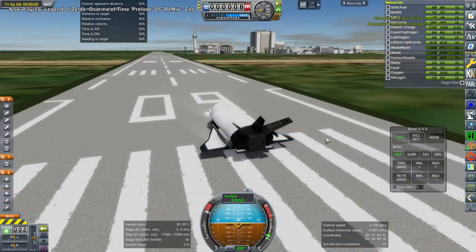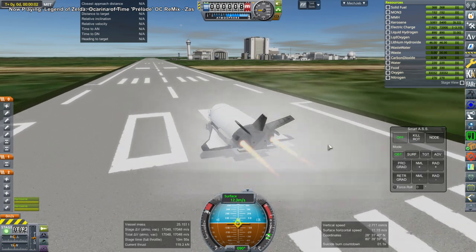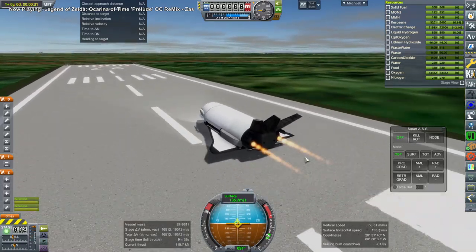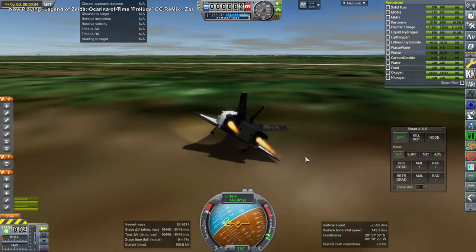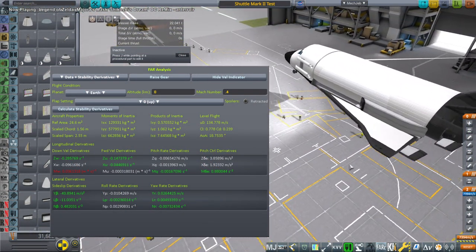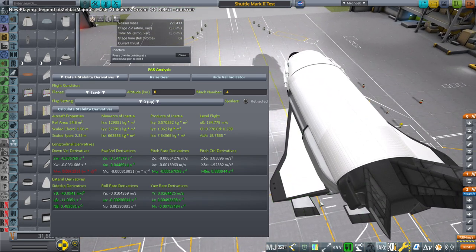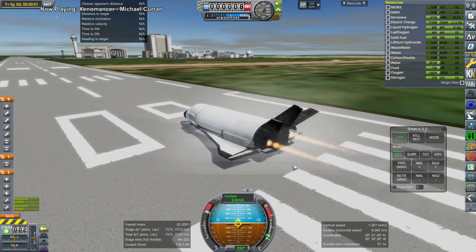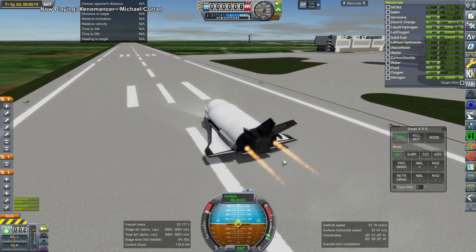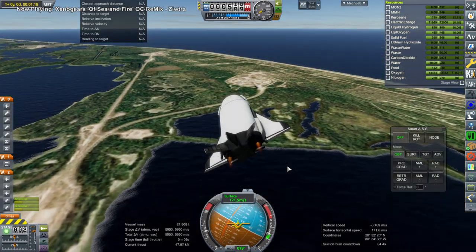In order to get better docking ports on there, I decide to try the Shuttle Mark 2. Here I'm doing basic aerodynamic tests with it — it's fairly early in development, seeing whether it could possibly land itself after a mission. A flaw is that I'm carrying all its propellant, making it very heavy. There's also a problem attaching aerodynamic surfaces to the wing: if you retract the wing, the elevon doesn't go along with it.